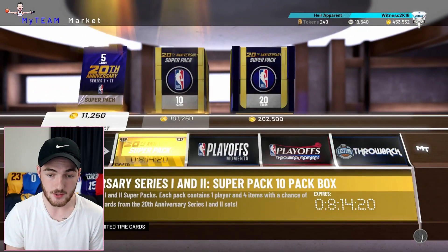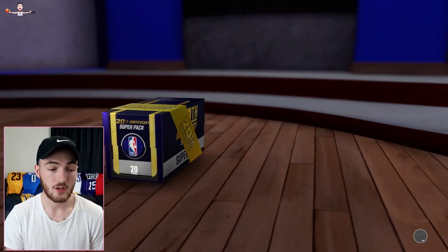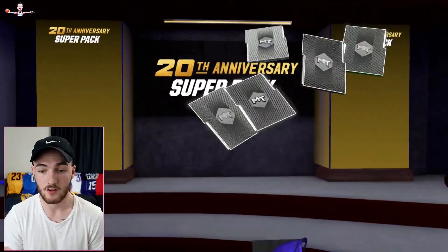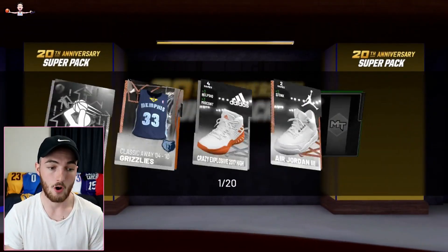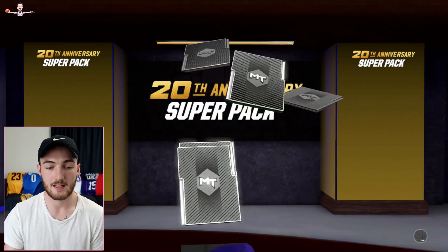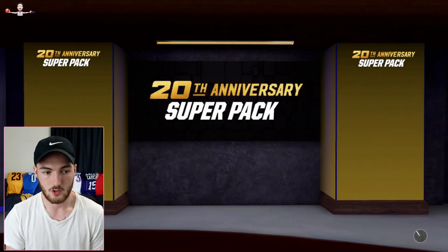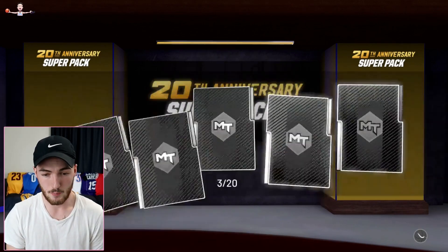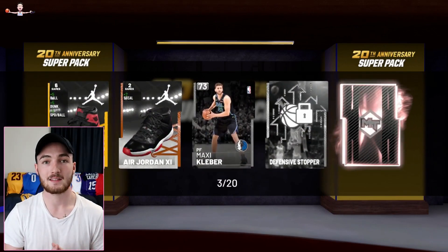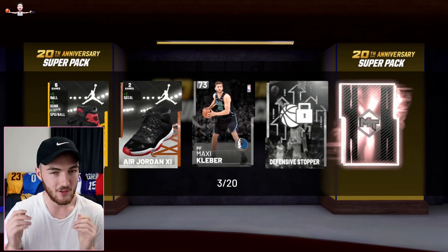We're going to dive straight into it. It's looking like tomorrow 2K are going to drop D Rose Galaxy Opal — 20th Anniversary Derrick Rose. That's what they said, coming soon on Twitter. They played a little D Rose trailer, so it's obviously going to be the 20th Anniversary Derrick Rose. It should be a Galaxy Opal because PG was — but we've got our first pink diamond!